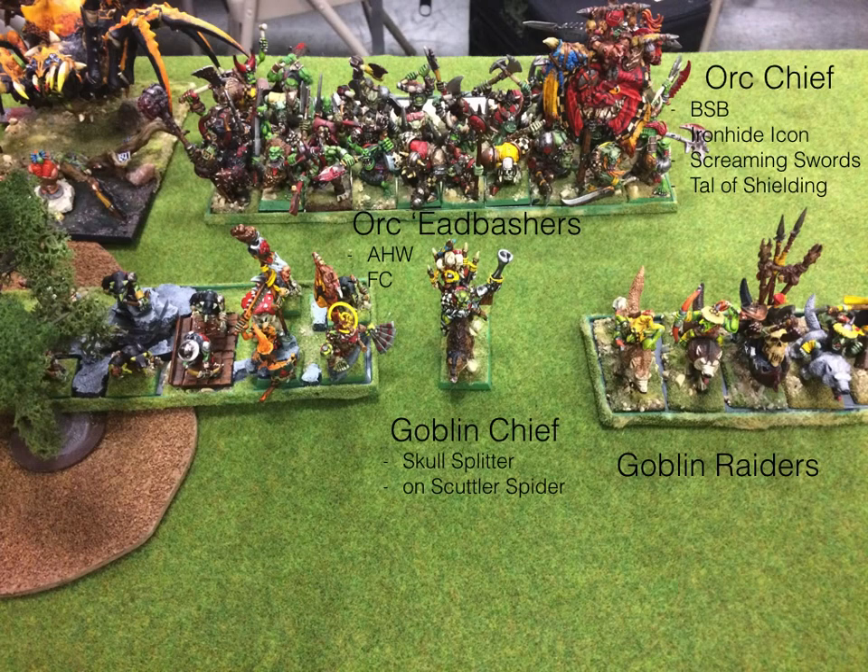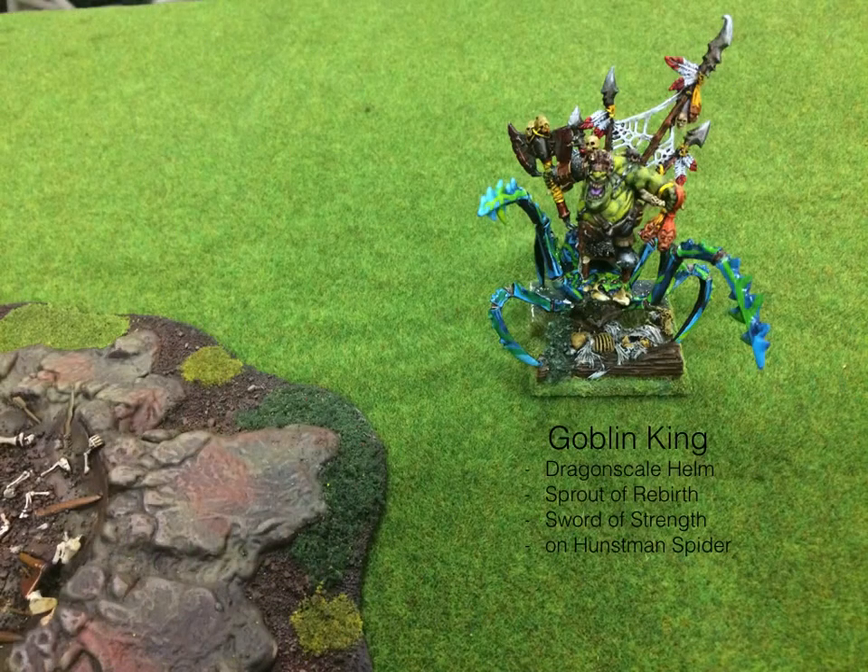Goblin Raiders. Then he's got, kind of farther away from everything else, a Goblin King on a Huntsman Spider, and he calls this guy Koopa. I call him Chupa, which I believe is Spanish for 'suck.' This guy has been kind of a most valuable player for Shy Hammer in a lot of his games. Very, very cool-looking model.